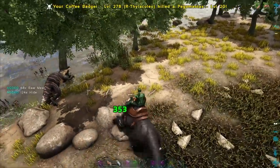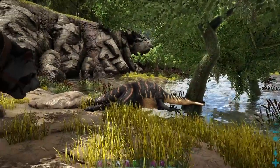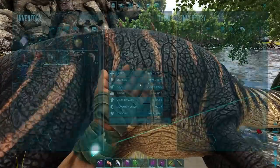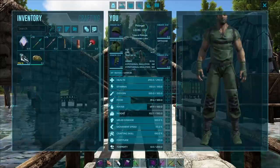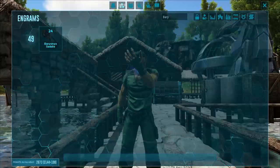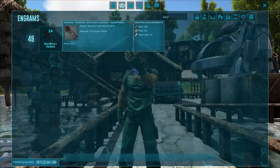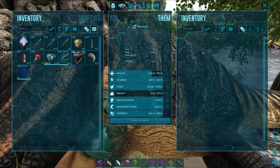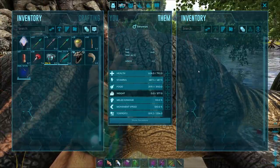How do you tame Baryonyx? Simple knockout method — you can trap them if you want. I'd recommend using a crossbow or maybe a longneck. You unlock their saddle at level 49, which is kind of early game, making it even more impressive. When you are taming these guys, you have to use either fish meat, prime fish meat, or their favorite, regular kibble.